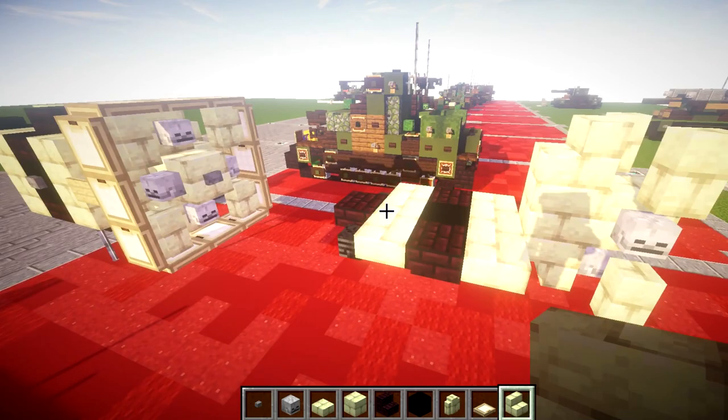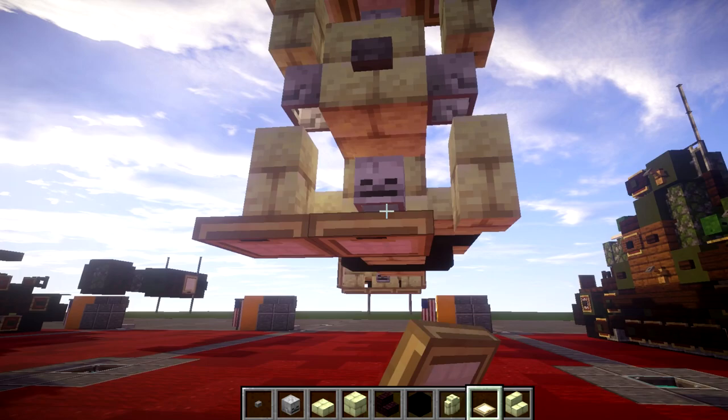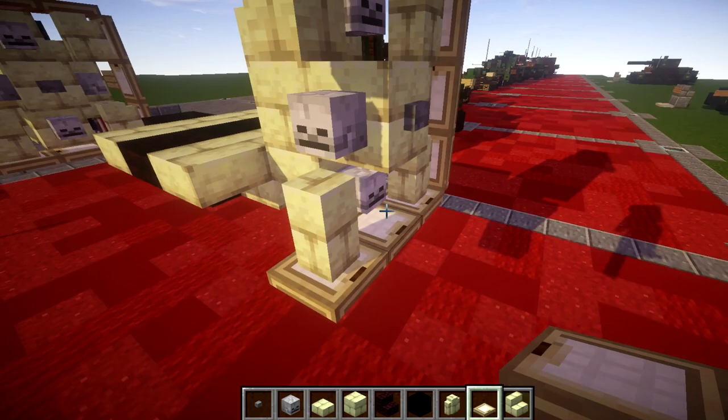Coming off the back of the stair, we're going to place down a skeleton skull. Now at this point, we're going to take our birch wood trapdoors. We're going to place down a row of three across the top there, a row of three across the bottom, and a row of three across the sides.